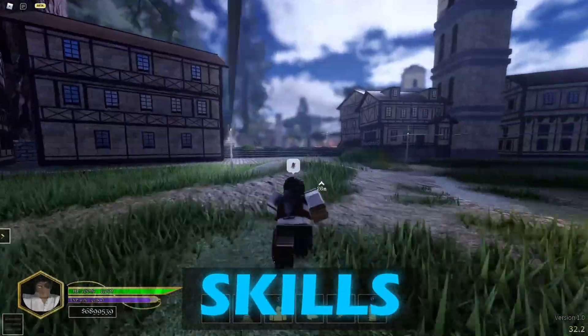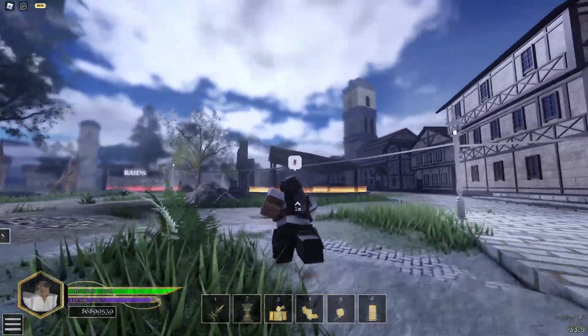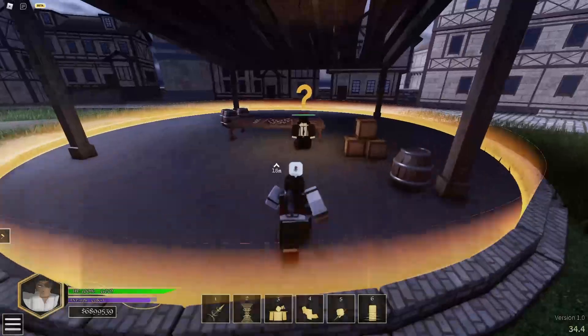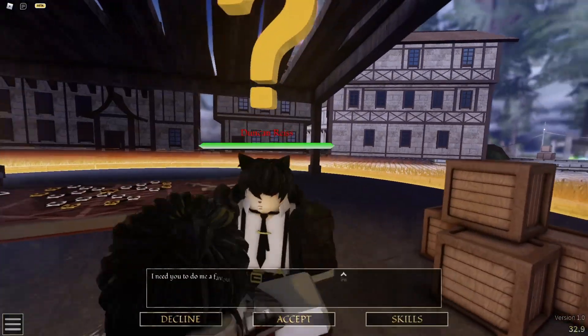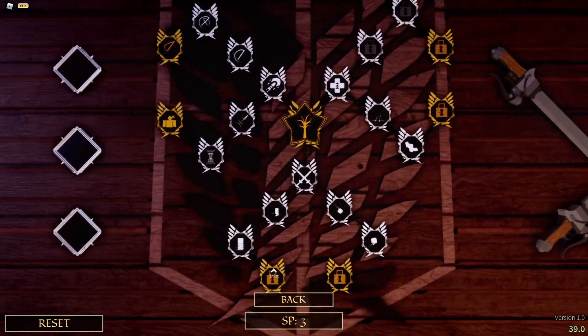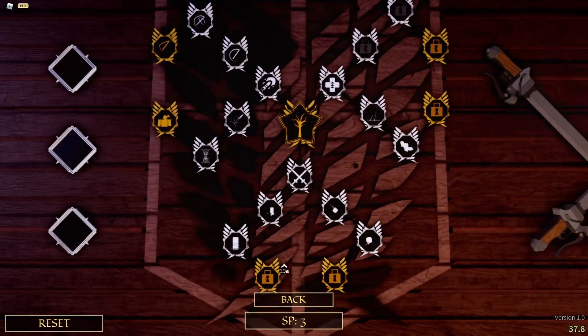Now we're going to skills, since I know you guys want these super cool skills. For skills, you come up to this shop NPC and click skills. You'll see a skill tree — at first it looks complicated but it's pretty simple. You have SP points and you get SP points every time you level up, which lets you unlock new skills.